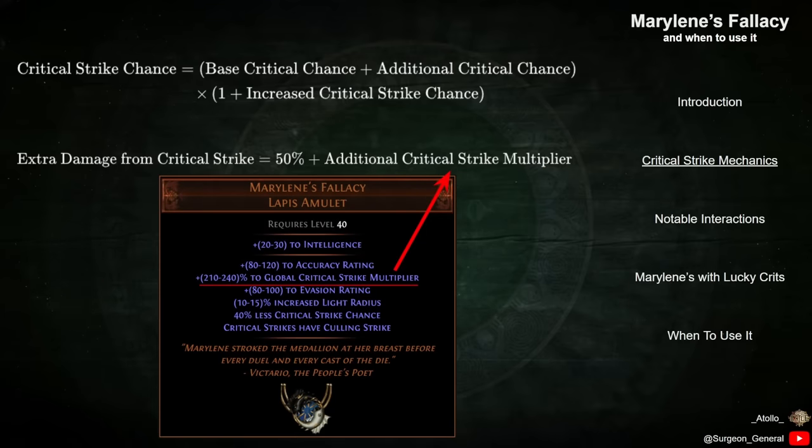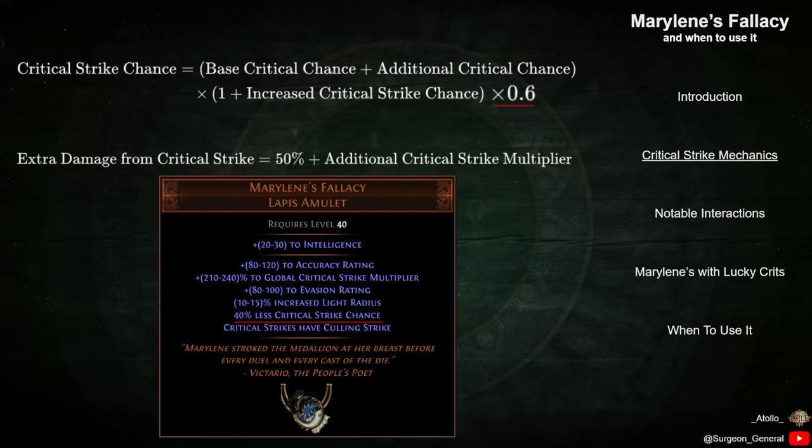The single largest source of Critical Strike multiplier in the game is found on Marillene's Fallacy. A perfect roll of 240% can, by itself, almost quadruple the character's base damage on a Crit. However, the downside of Marillene's also adds a multiplier of 60% to the Critical Strike Chance calculation. Let's take a look at how these two factors combine to affect the scaling of Crit.